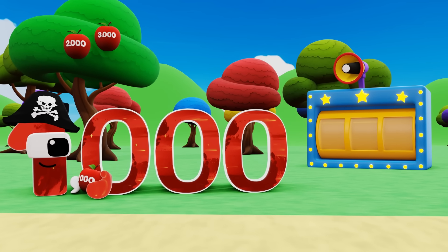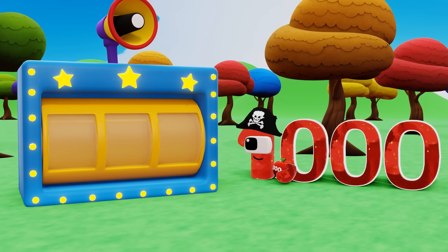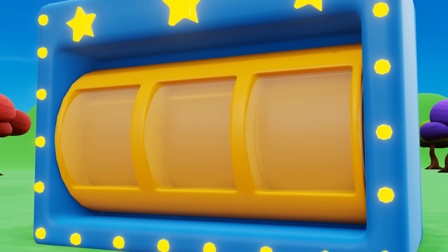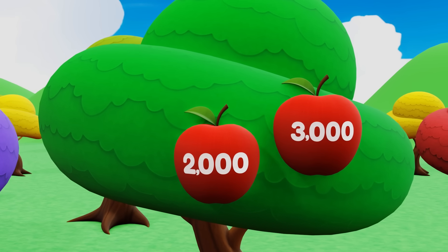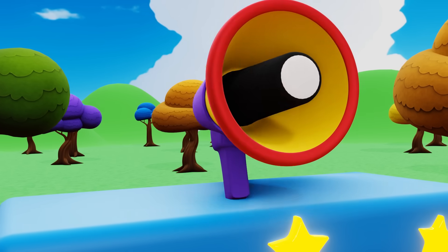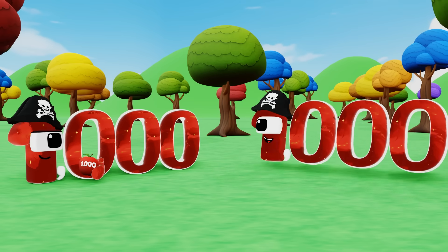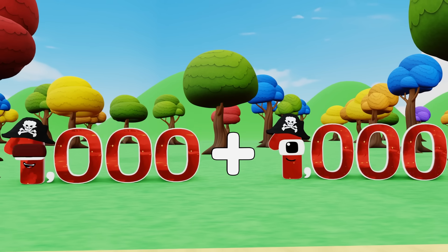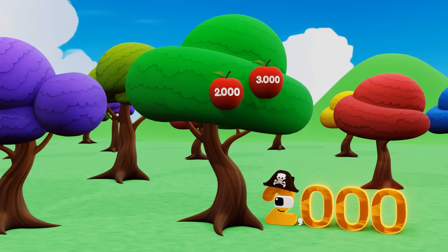Nice! Now that I have this apple, what am I going to do with it? To get past the trees blocking the way, I must place all three apples into this machine. The apple I'm holding has the number 1,000. To get the apple with the number 2,000, I need to add up to become 2,000. Come on, let's add up: 1,000 plus 1,000 equals 2,000. Let's get shaking!